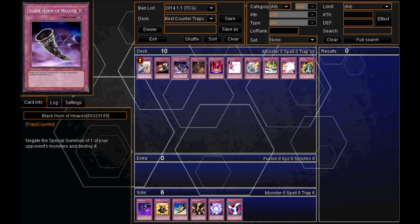Moving on, in at number 3, we have a really, really good counter trap card — in my opinion one of the best ones. It negates the Special Summon of one of your opponent's monsters and destroys it. It's not even limited — it's unlimited so you can have 3 of them in your deck. Negate the Special Summon of your opponent's monster and destroy it. How good is that?